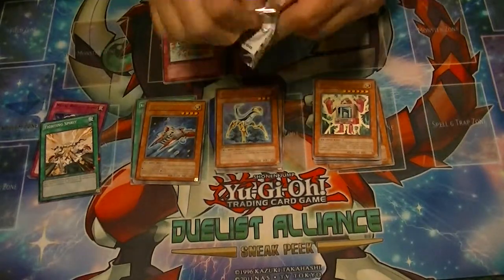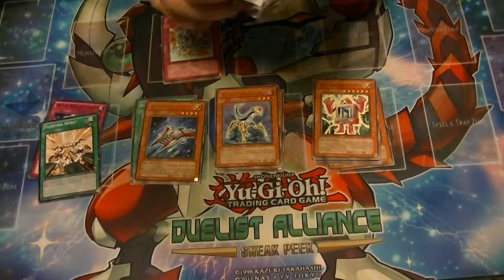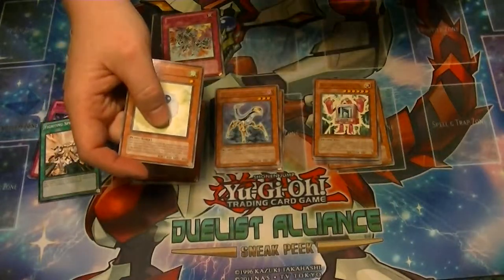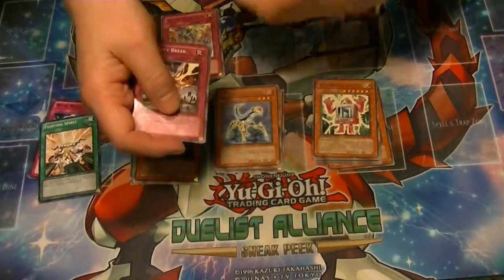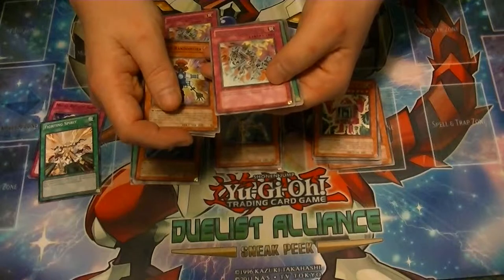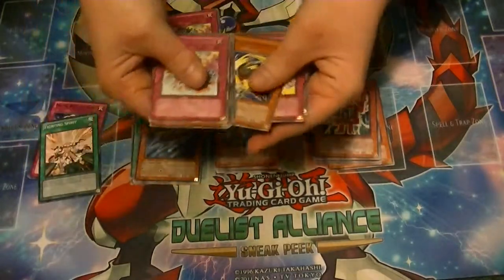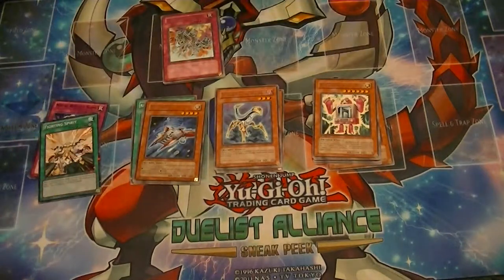Now to our last and final pack from this opening. Got a common Spore, Magic Triangle of the Ice Barrier, Infernity Break, Infernity Randomizer, Rare is Infernity Inferno, Forbidden Graveyard, Watt Woodpecker, Power Break, and Memory Crush King.